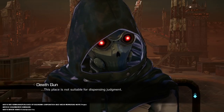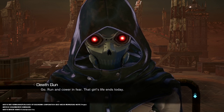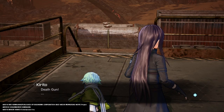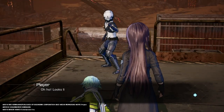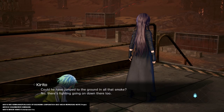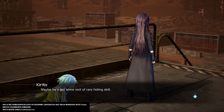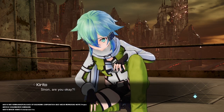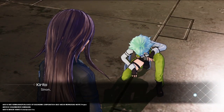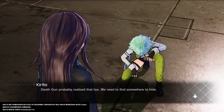Sounds like the fighting's got started down below. This place is not suitable for dispensing judgment. Go, run, cower in fear. Wait — is Sinon your target? Death Gun — where did he go? Looks like I found myself a survivor. I don't have time to waste with you right now. Did he jump to the ground in all that smoke? Maybe he has some sort of rare hiding skill. Sinon, are you okay? She looks like she's in pretty bad shape. You better get out of here now. Sinon, grab onto me — we need to move. After all that gunfight, this place will be crawling with players. Death Gun probably realized that too — we need to find somewhere to hide.